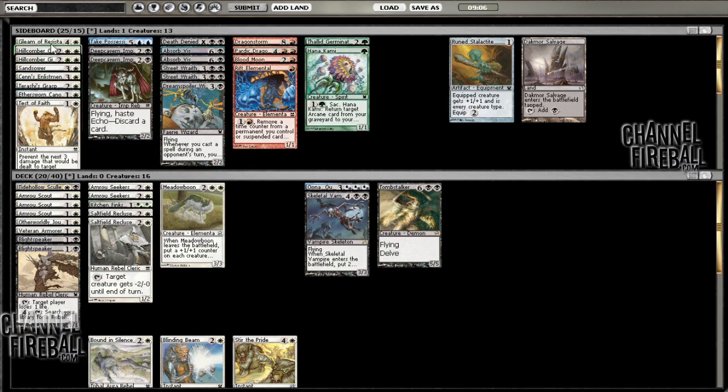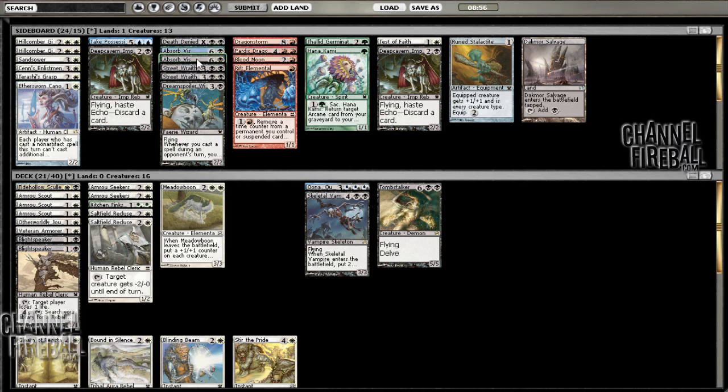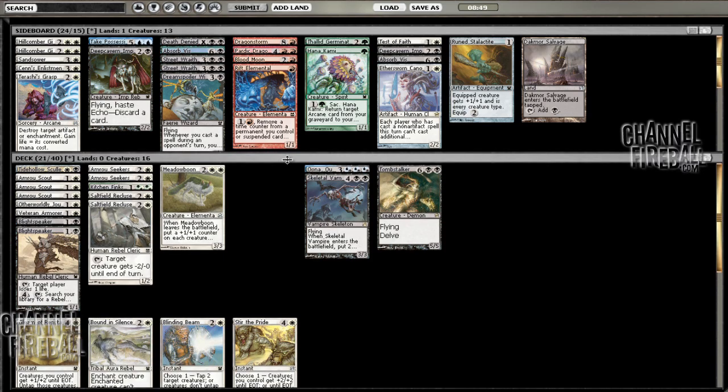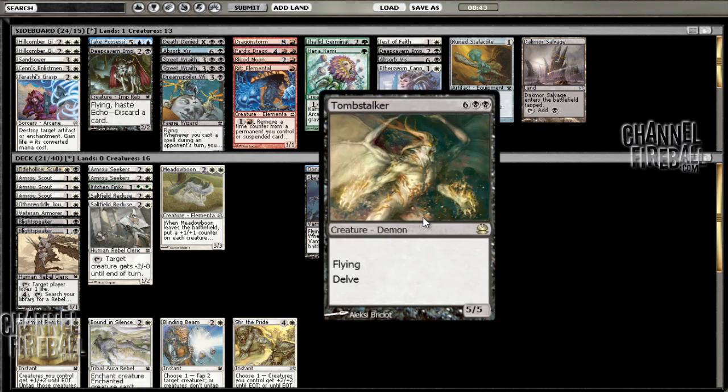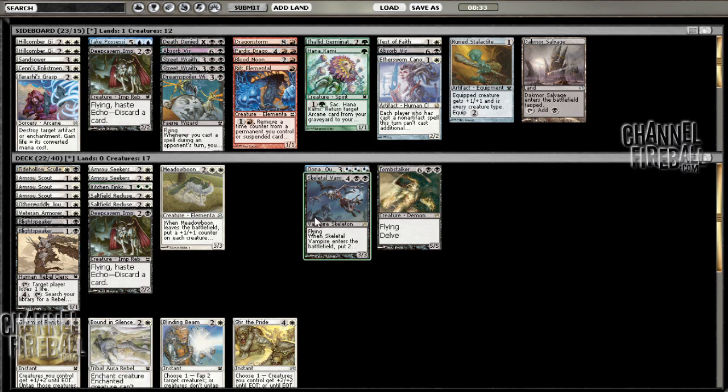Where's that Gleam of Resistance? I'll play that one. Test of Faith, Deep Cavern Imp, Absorb Vis, Canonist. I put the Gleam of Resistance in the deck because it's going to act as another land, but also as a card that I can delve for my Tomb Stalker. I kind of just want to put a Deep Cavern Imp in the deck — I have ten total rebels and five of them are searchers. Having a thing that can actually do something is fine. Drawing Deep Cavern Imp is really bad; you do not want to do that. But having it to search for is pretty reasonable.